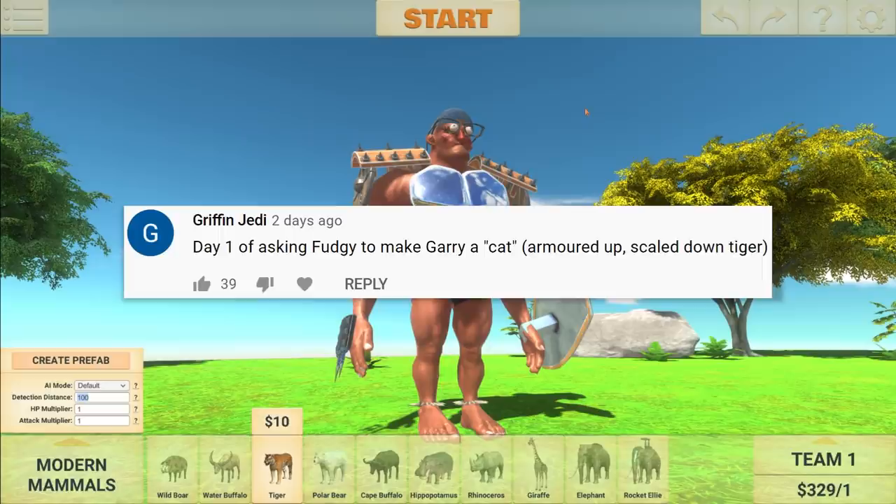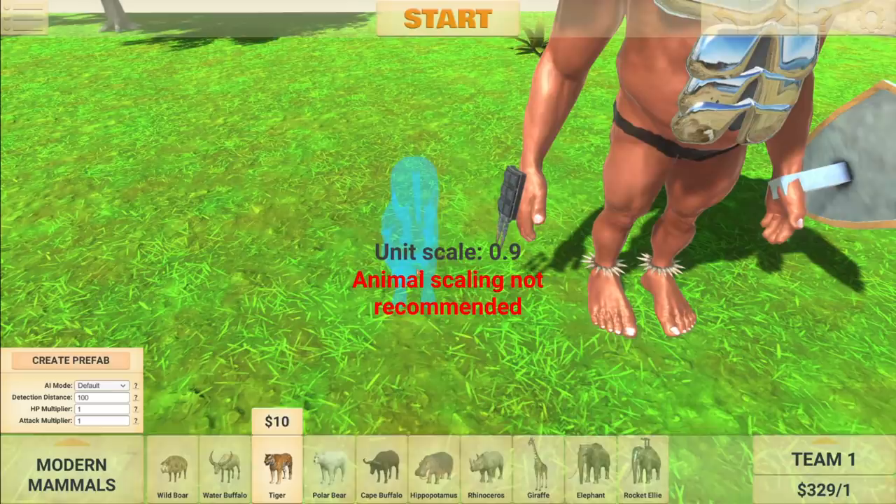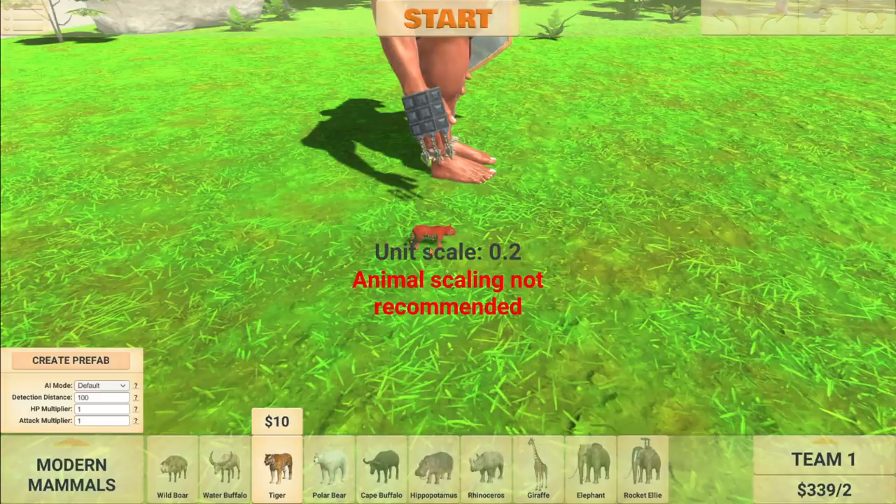Welcome back to Animal Revolt Battle Simulator. Today's first suggestion says: 'Day one of asking Fudgy to make Gary a cat — armored up, scaled down tiger.' So here's the tiger. This is the normal size one, but I say we only scale it down to 0.8 because Gary's family are all pretty large, and the cat will just look tiny if we scale it down too much.